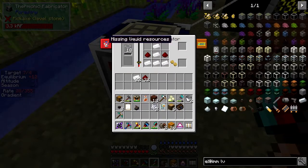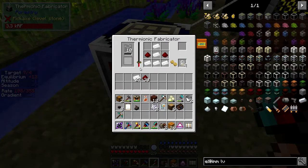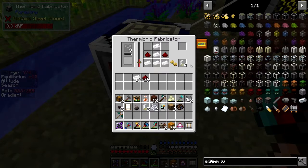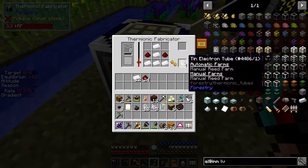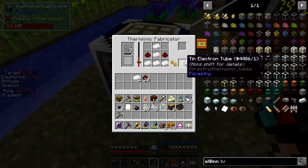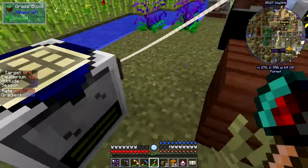Now we're getting power. No liquid resources of course because we haven't got any liquid resources — because the glass has not yet melted. There you go. Now that disappears and we've got our first four. We're going to need I think about 36 of these but I've forgotten exactly how many we need. So what I'm going to do is just take out what we can — 20. And then we're going to turn it off. This is where the breaker would have been great.